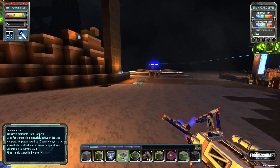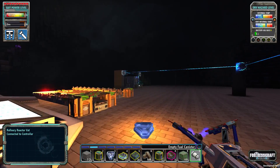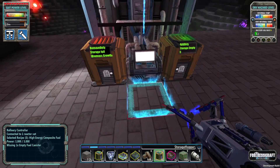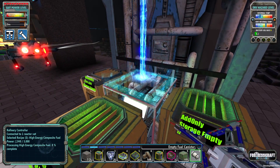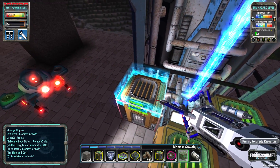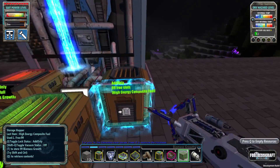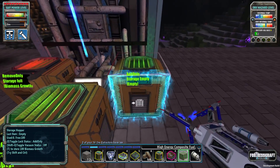Let's craft these empty fuel canisters - we're probably going to need a lot. Let's put them in the hot bar and go make ourselves some fuel. We'll place another hopper, set it to remove-only, and now it should start processing. I like that it only takes two biomass - a lot cheaper than I thought, which is definitely helpful. Look at that - high energy composite fuel! Now we just need to make the turbines.